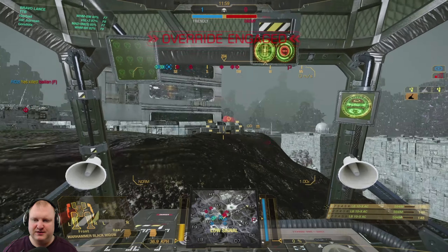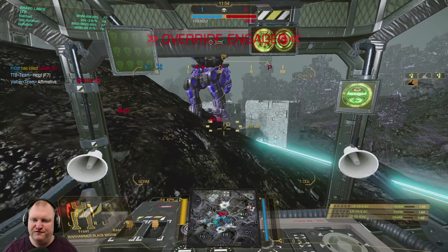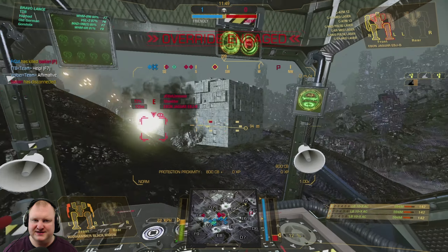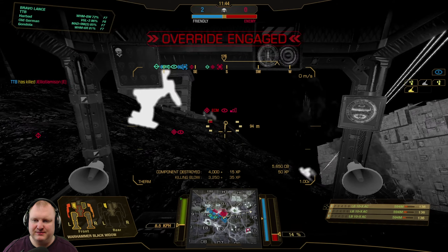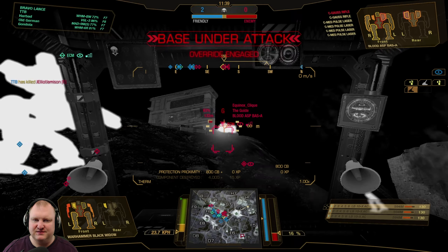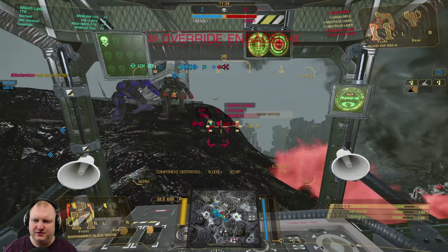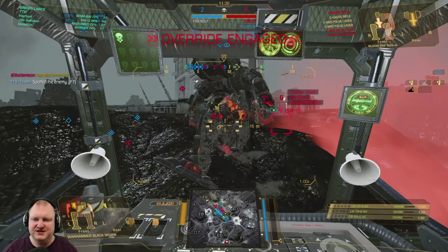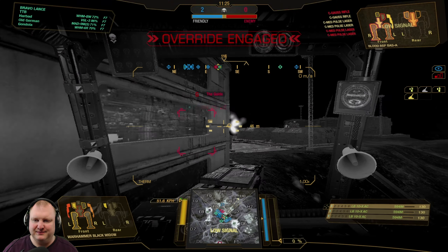Now we go onto the enemy Marauder 2 and his friend up top — we do need a little bit of backup here. I have no idea why I feel so fast at 55 kph, but it's alright. Enemy Ebon Jaguar coming forward — he's got bunny ears, let's go ahead and take those away. He's actually in range for his ATMs, so we need to do some damage and take him down before he shoots us. Now we go onto the enemy Ladas, nicely massaging his CT and side torso. We can probably break away or go for his CT once we get in range again.